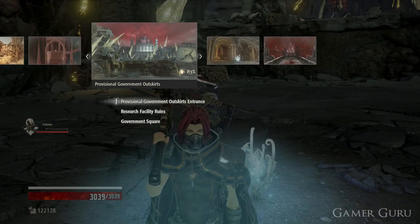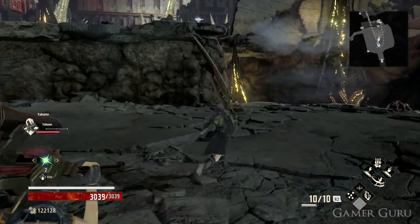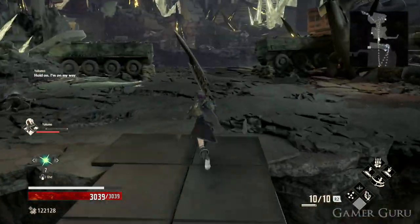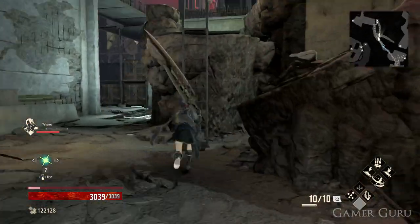Part D we can find in the Provisional Government Outskirts. From the first mistle, which is the Provisional Government Outskirts entrance, we're going to continue forwards and go up the shortcut ladder. Once on the upper level, continue sticking to the left-hand side and very shortly afterwards we'll come across another ladder. Climb up the ladder and we'll find Part D down by the sandbags.